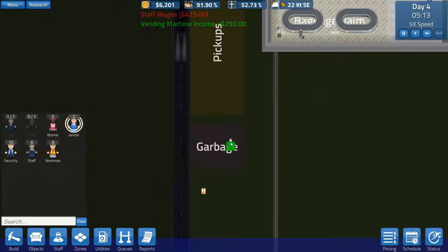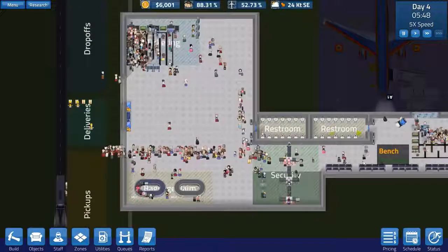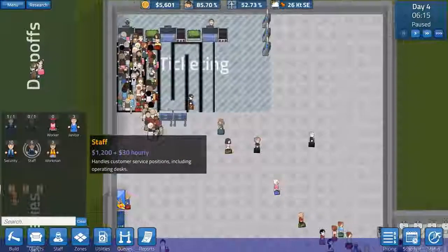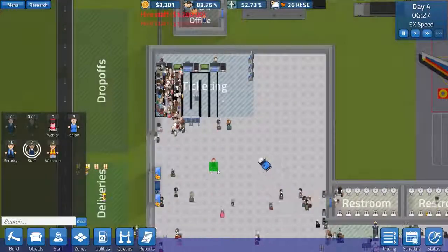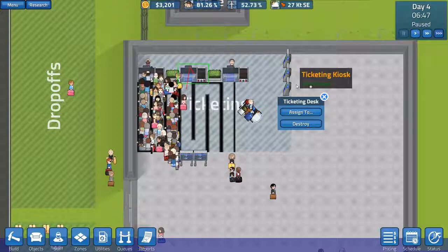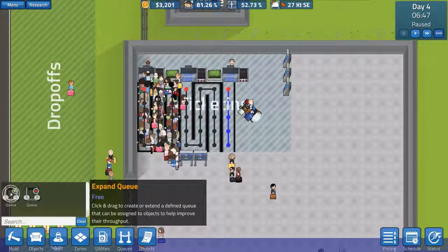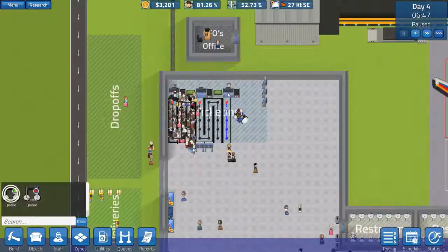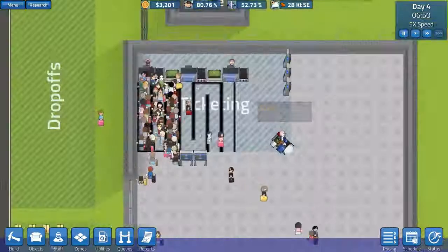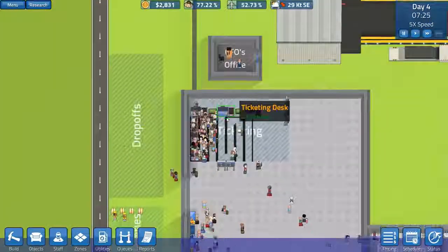Is it workmen? No - janitors are the ones that move garbage, one would assume. It says it sweeps garbage; I don't know if it moves it. So we've got our check-in stuff - for some reason everybody's going to the kiosks and there's nobody at the ticketing desk. Let's go to staff and hire two more staff. But nobody's there. Is it assigned to the ticketing desk queue? Let's have a quick look - it is all in there, but for some reason it's not getting staffed. I'll assign it and reassign it - people are not going to that one and I don't know why.